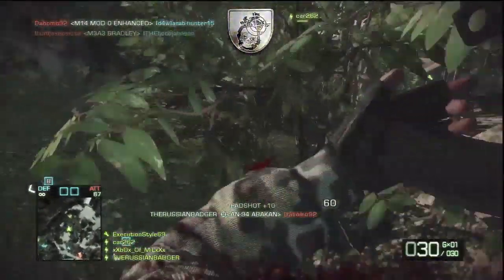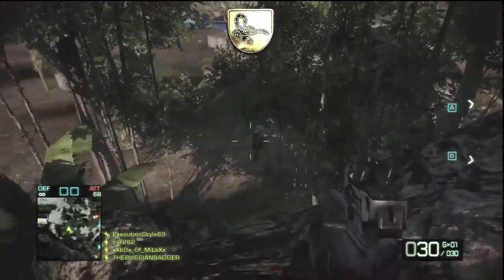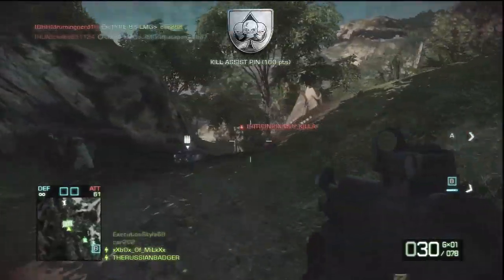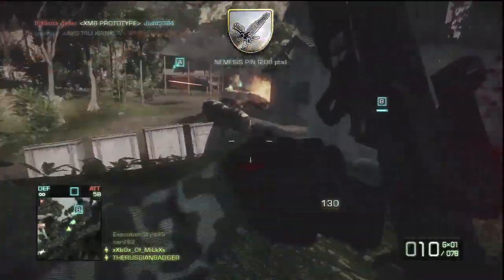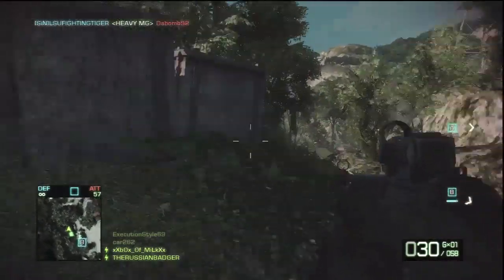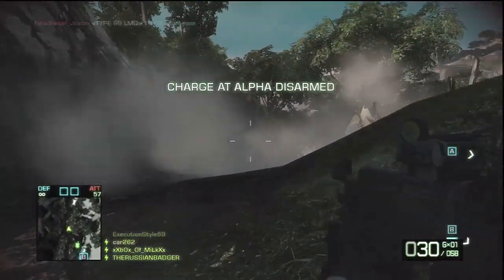It can eliminate snipers at longer ranges and the 2-round burst is extremely effective at medium range. Although the weapon is very powerful, it is sometimes looked down upon due to the ease of its use. Much like the XM8, the weapon can perform effectively at all ranges and is best used with magnum ammo. Attaching an ACOG or red dot sight is also recommended due to the atrociously ugly iron sights.